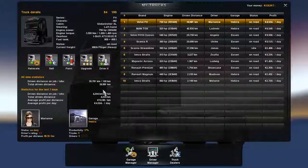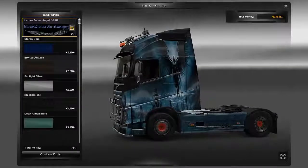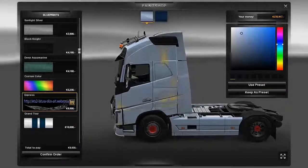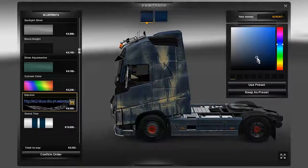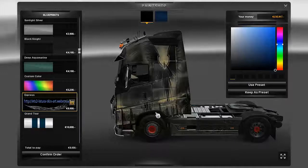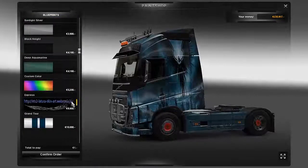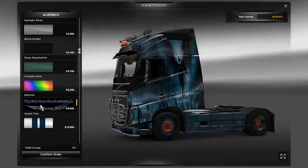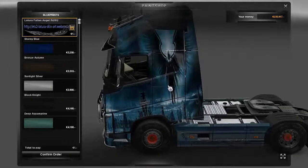We'll start off with the big Volvo FH — the new one. This one right off the top is called Fallen Angel. Now, this does have the same issue as before where it will appear on all your trucks — but it doesn't display fully on the other trucks. This is a really pretty skin, and apparently I found a way to make it prettier. We'll get to that in a minute.